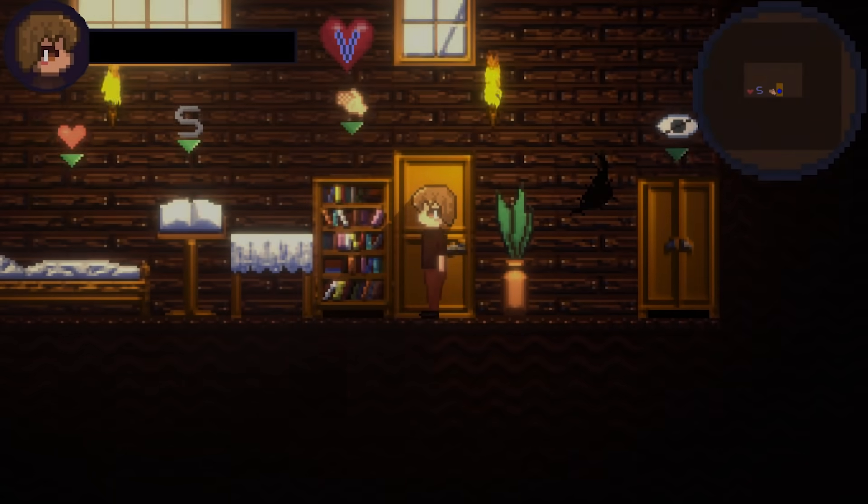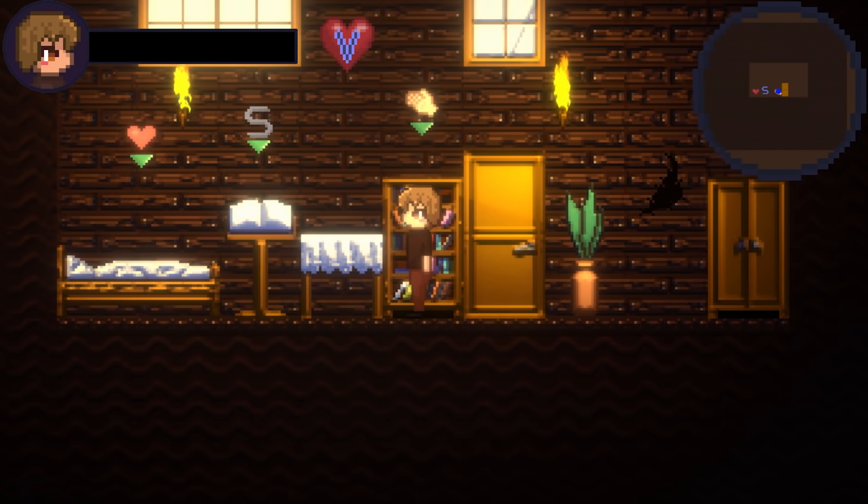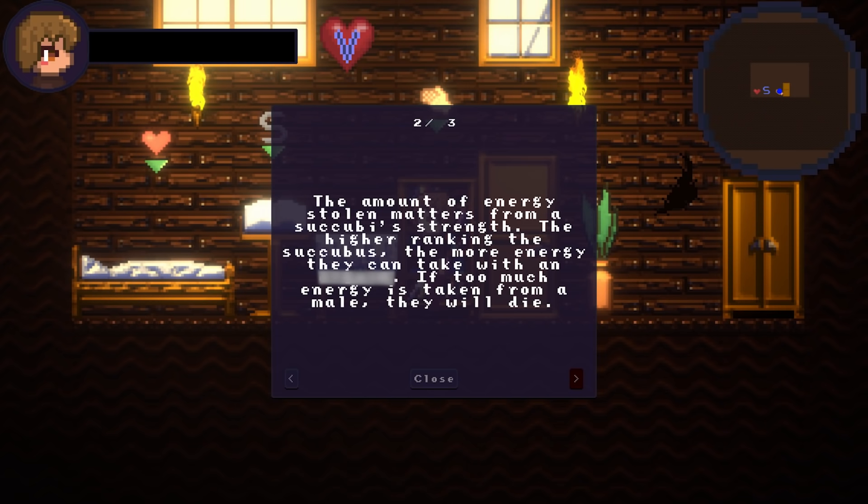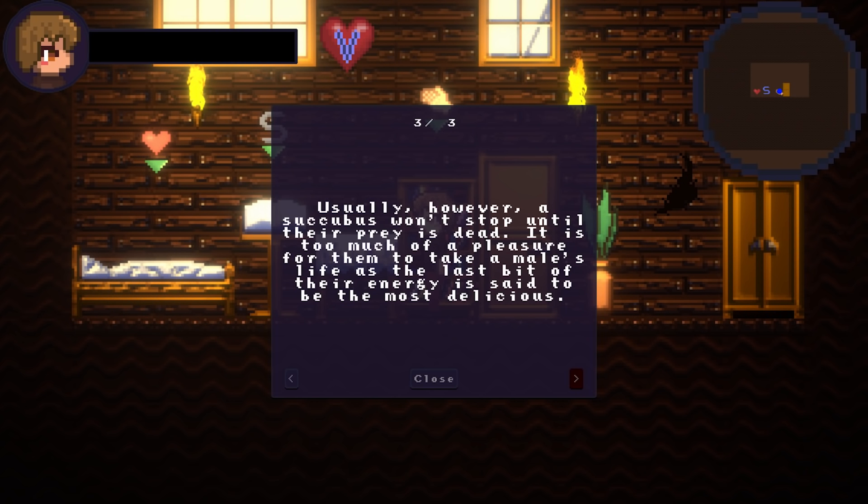Let's pop that open. So we have succubi in this game — that's intriguing, especially with a game called Drain Mansion. Demons who live from draining males' life energy. The amount of energy stolen matters from a succubus's strength — the higher ranking the succubus, the more energy they can take. Usually, however, a succubus won't stop until their prey is dead. It is too much of a pleasure for them — a male's life energy at the last bit is said to be the most delicious.